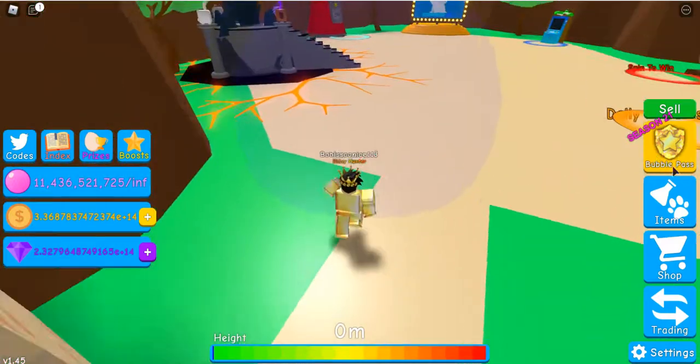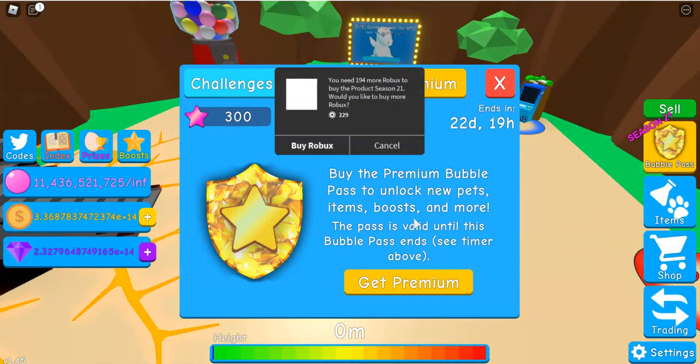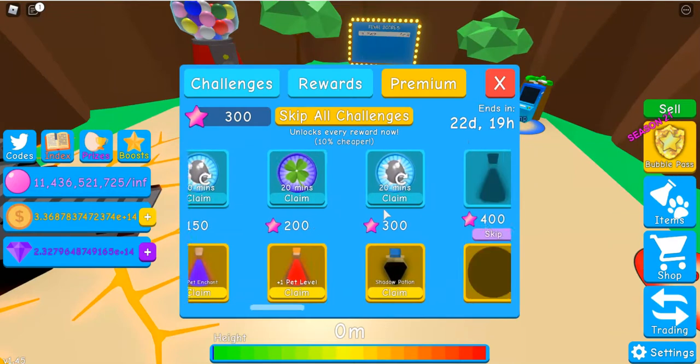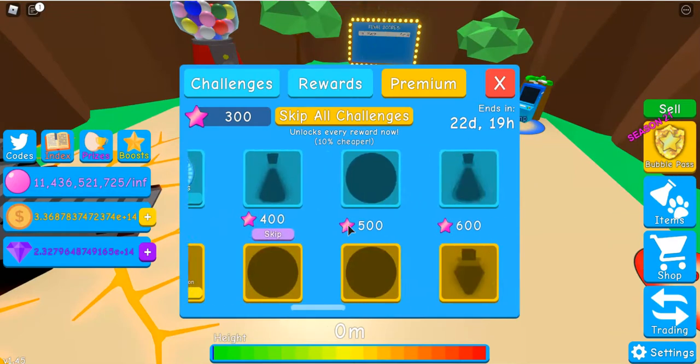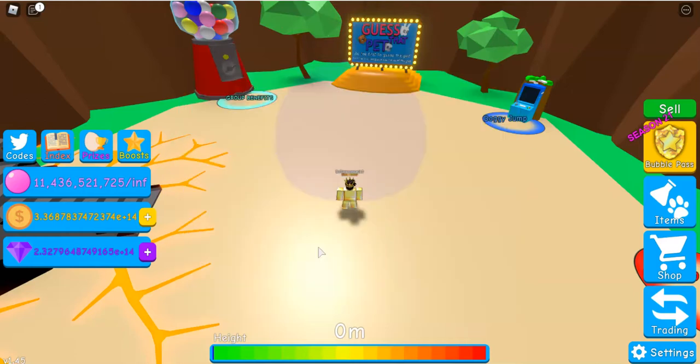So the first thing they added is the Season 21 Bubble Pass. As usual, Premium is 229 Robux, kind of just the same rewards as usual — potions and boosts — and then at the end, there's two pets.